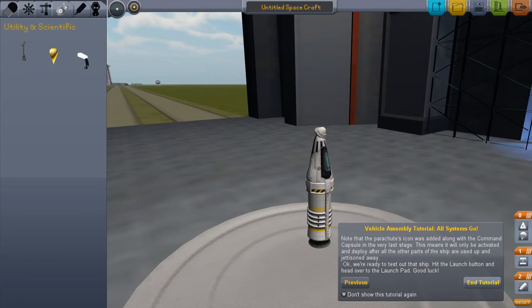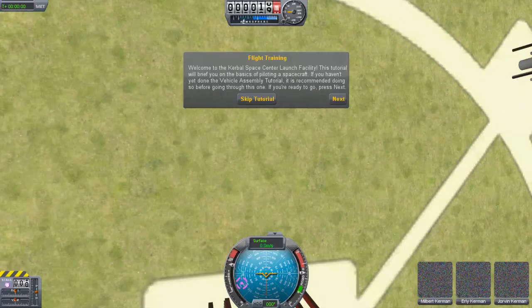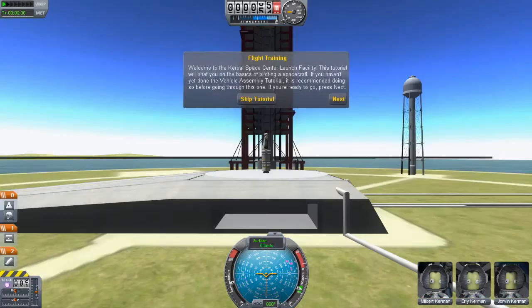So let's hit the launch button and check out how the launch pad goes. It's taking a little time here — oh, even more tutorial. So this is our launch pad. We have Milbert Kerman, Early Kerman, and Draven Kerman. All of our Kerbals are related — direct relatives of each other.